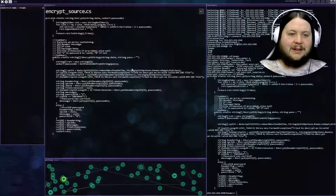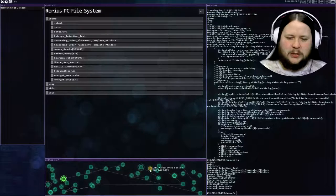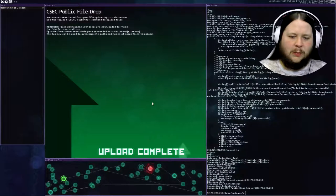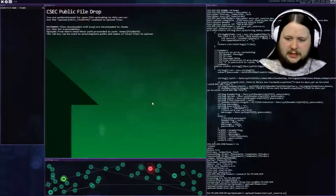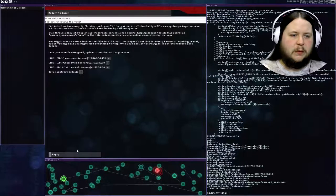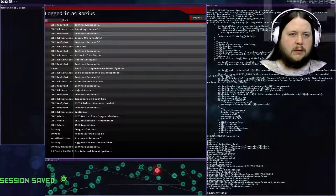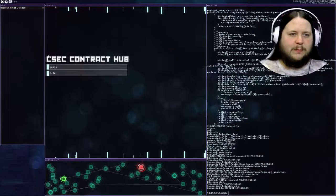Wait, is this the way you encrypt files? So this will encrypt stuff to DEC. I wonder if this actually works. I wonder how much of the Hacknet systems actually work technically. Let's go to the public drop server and upload encrypt_source.cs. Let's see if that was all we needed to do. Yeah, let's send that reply. Contract successful! So we can just go back here - we're done.